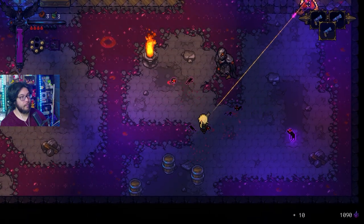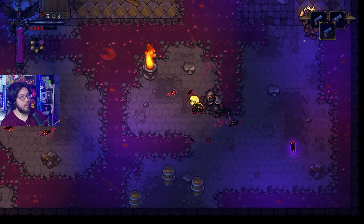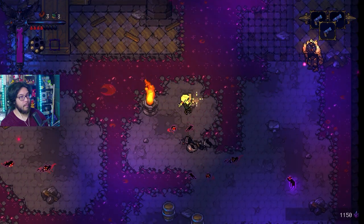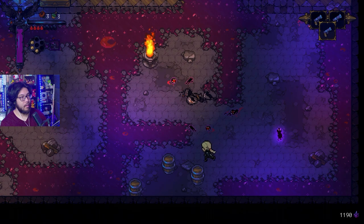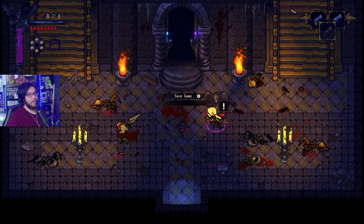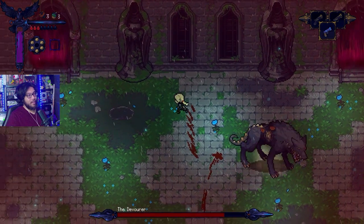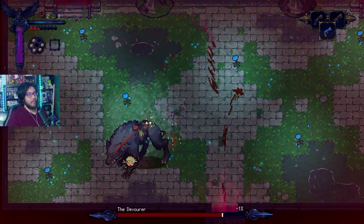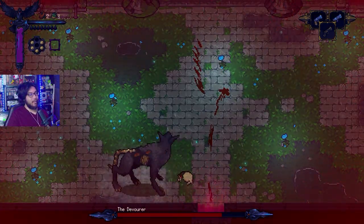Moving on to the gameplay, Hunt the Knights is a 2D action platformer with Metroidvania elements. The game has a wide variety of weapons, including swords, bows, and magic, each with its own unique playstyle. The combat is fast-paced and challenging, and enemies require lots of different strategies to defeat. The game also has RPG elements with leveling up, skill trees, and crafting.